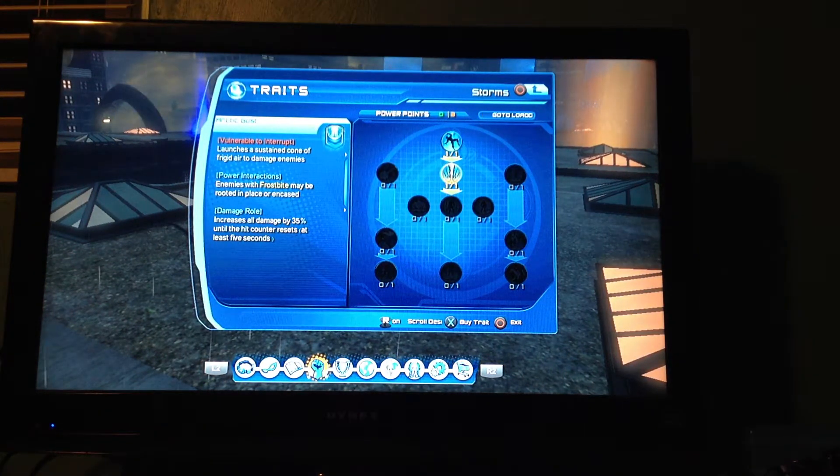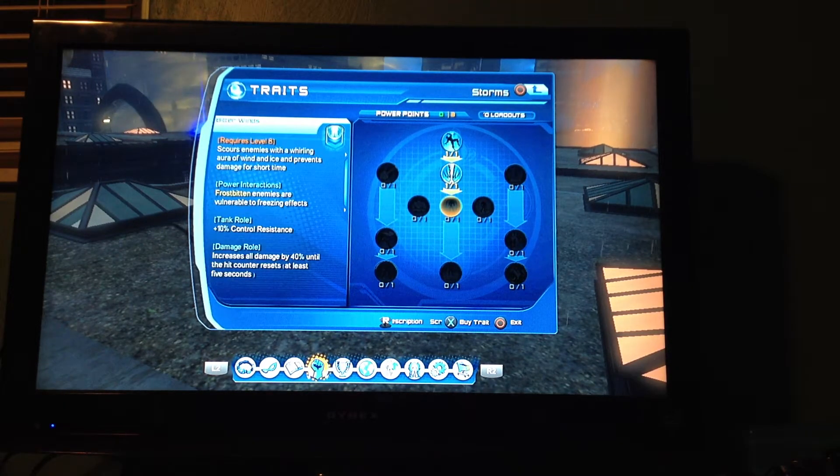This one's the other power where you shoot a lot of frigid air. I think it deals three to four hits per everything, and both these do frostbite damage — which basically, I think it lets you deal more damage the more frozen they are. It's been a while since I've used this.